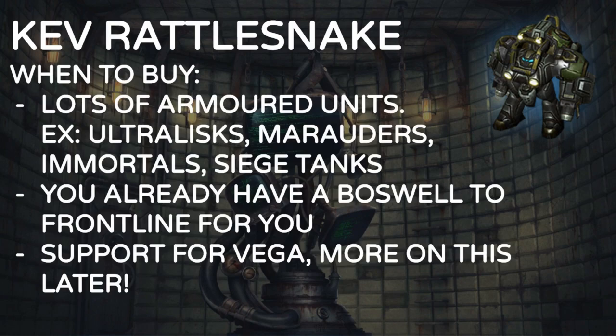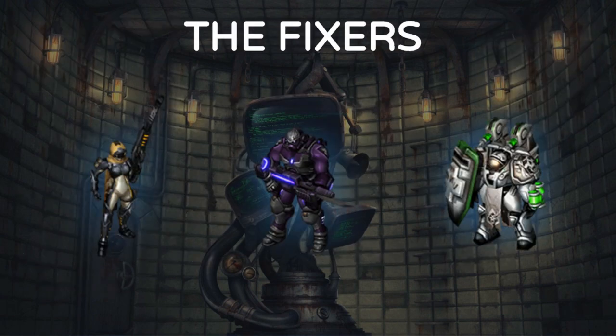You want to buy Kev when there are lots of armored units — Ultralisks, Marauders, Immortals, Siege Tanks. Make sure you build a front line first, since Kev needs protection. Your composition will probably be Tychus, then Boswell, then Kev — because Boswell will tank up front soaking damage while Kev smashes armored units safely from the backline. Kev is also great support for Vega, which we're going to look at now.